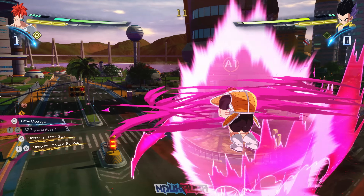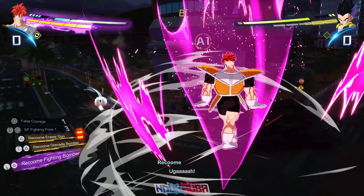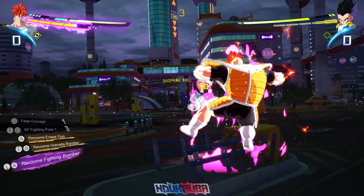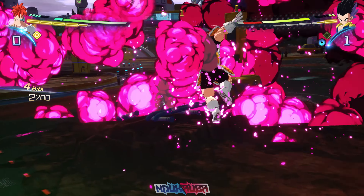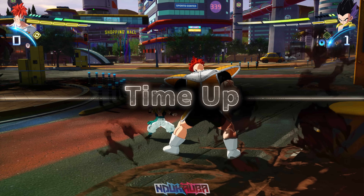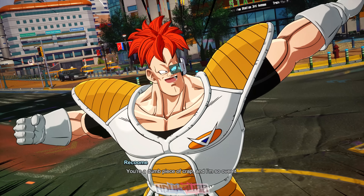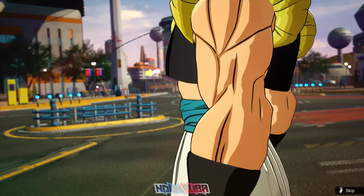I threw out Recoome's ultimate — the Ultra Fighting Bomber — and it deals tremendous damage against Gotenks. There's one more move I have to use no matter what, and that's Recoome Grenade Bomber. I get to the Sparking State just to be safe, rush in, attack a little bit, and with two seconds left just throw out the move. We end up winning with the Ginyu Force — this victory screen is crazy.